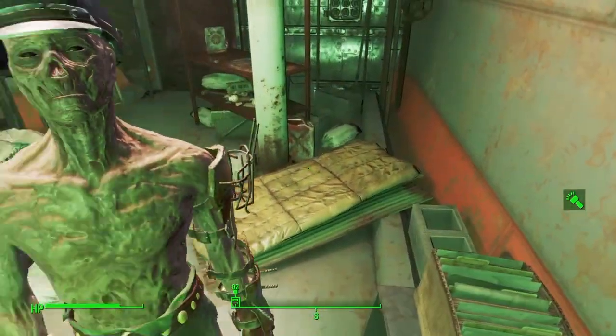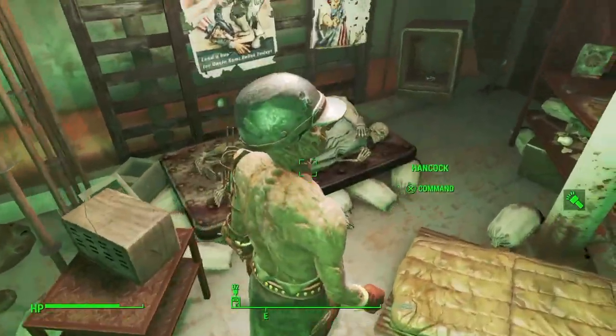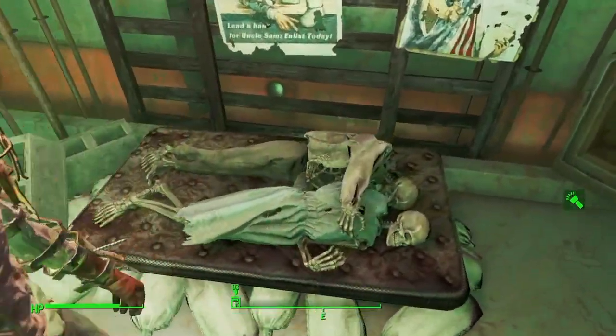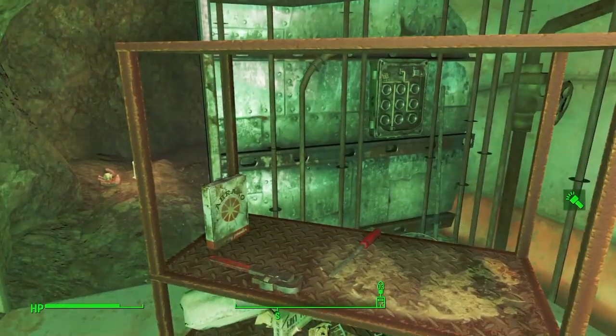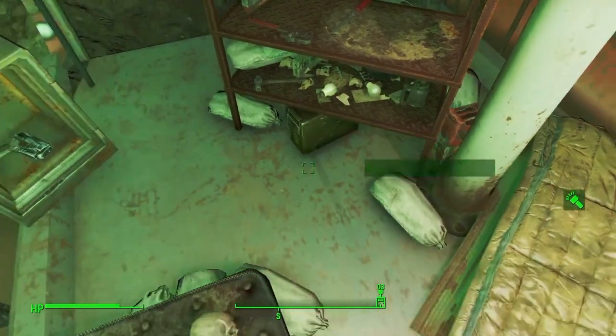Big John's safe key — there is a master lock here in the house. Little pistol down here, some more ammo, fusion cells — I'll take that.